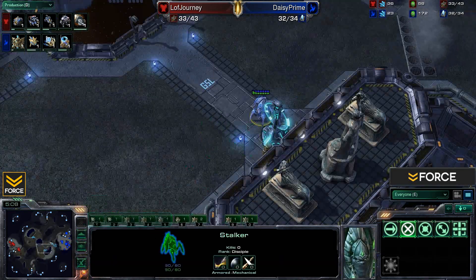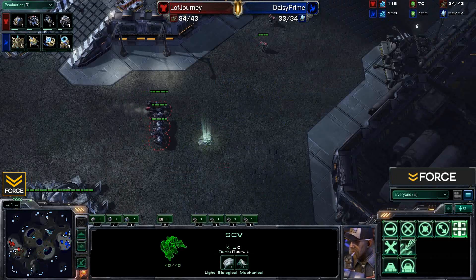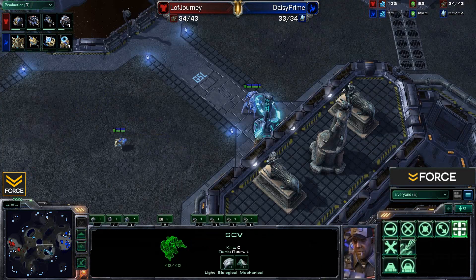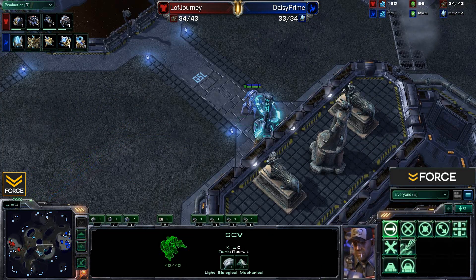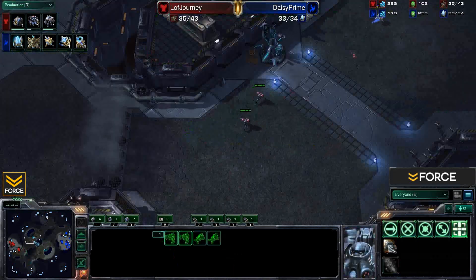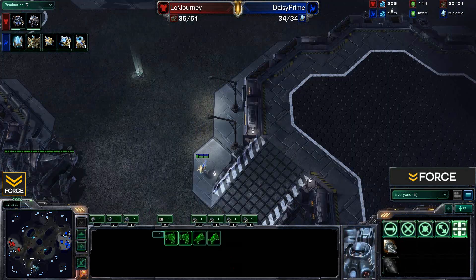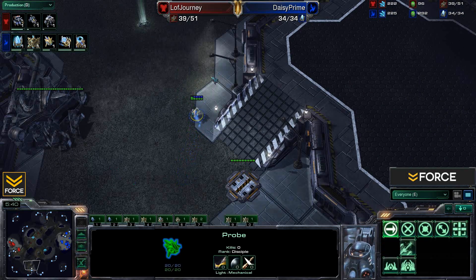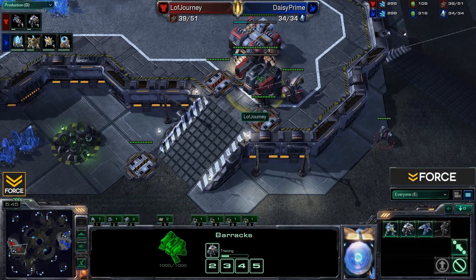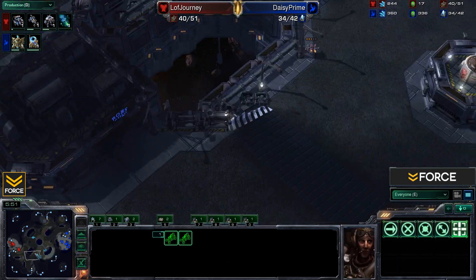Daisy does have a stalker in the center of the map moving out with the probe. Now the SCV was over here when that stalker was coming down, so I'm pretty certain Journey knows what's going on. He's pulled back with his units — waiting until he has the tower and then pushing out with the rest of what he has. Very smart. Daisy down here with a probe should be trying to move in for some secondary scouting, but this is gonna be knocking at his front door before that even happens.